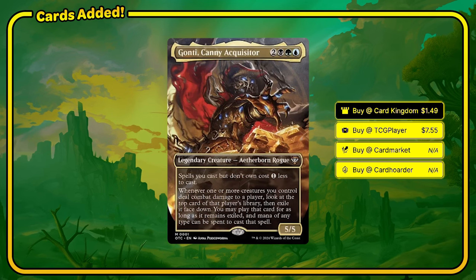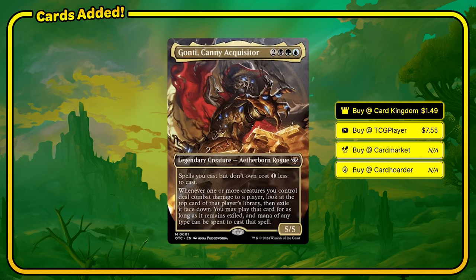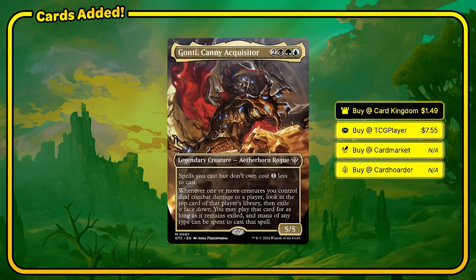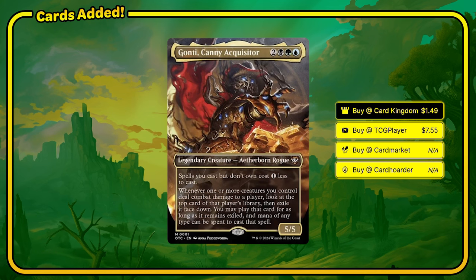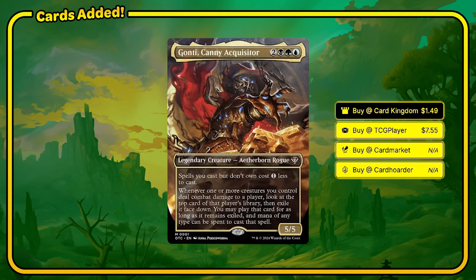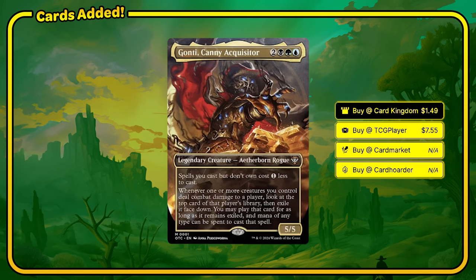So we've added a bunch of evasive creatures, card draw, counterspells, and most importantly ramp. We're going to have so many options with the cards we're drawing and having access to cards from up to three other players. I think it would be best if we just give ourselves the tools to utilize those extra resources.